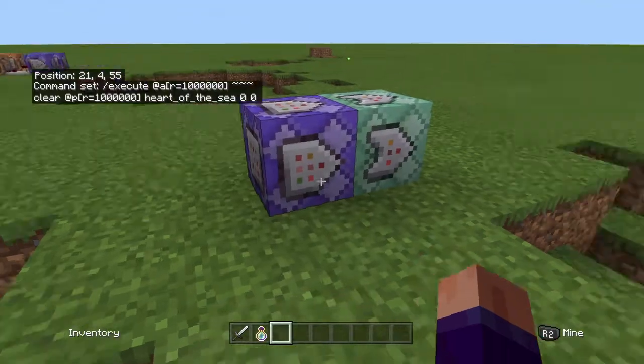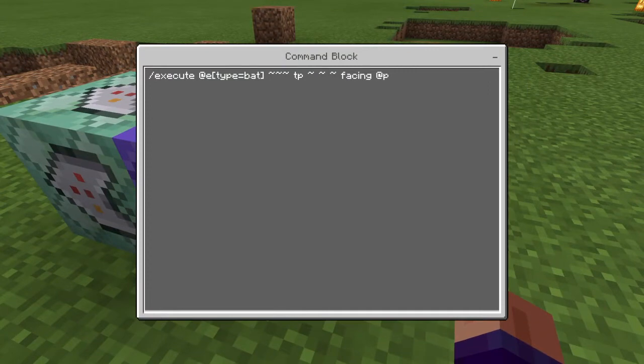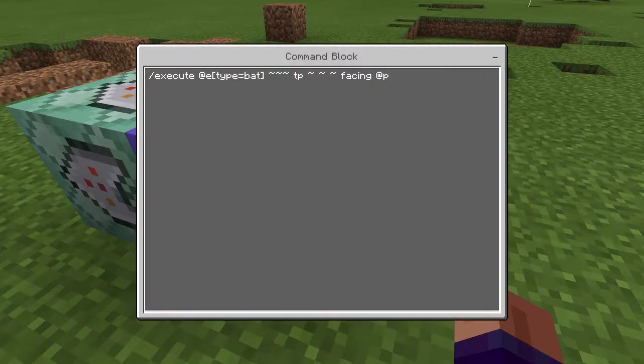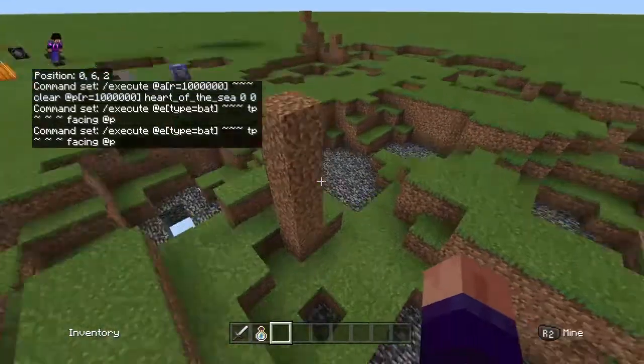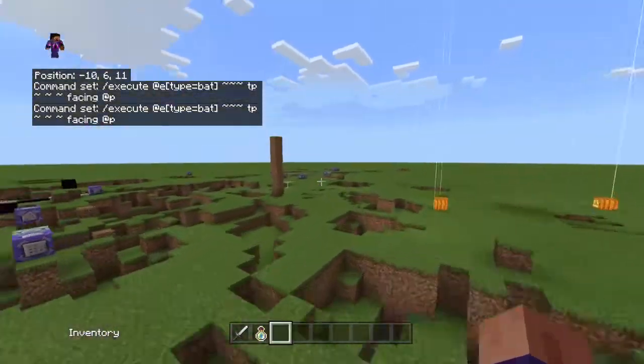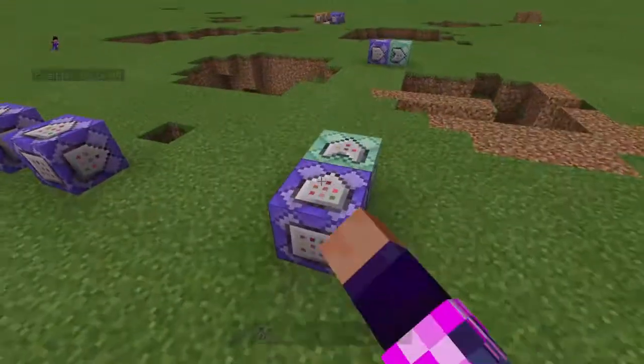First command — you can do any radius you want. You can pause this if you want. It's: slash execute at e type equals bat, tilde tilde tilde, tp tilde tilde tilde, facing at p. You can do the facing part with practically any entity. This makes the bat go in that direction.